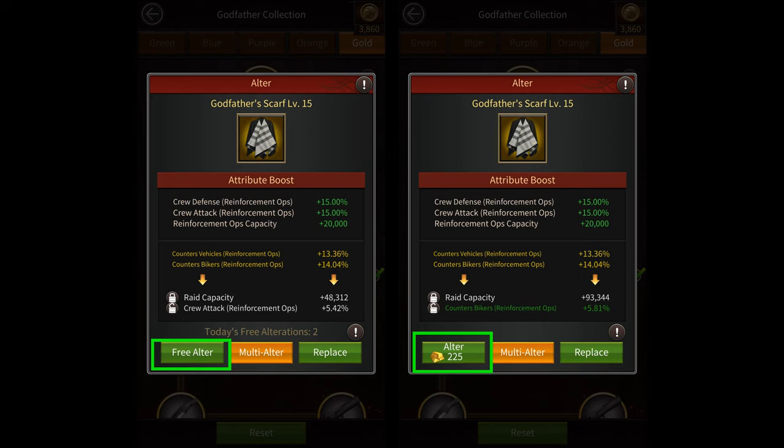Once you unlock a Godfather's Equipment that gives you a random attribute, you'll be able to change its attributes for free twice a day. However, if you want to do more than two alterations in a day, then you'll need to spend gold depending upon the level and color of the Godfather Equipment being altered.